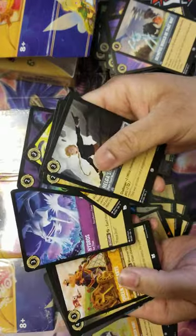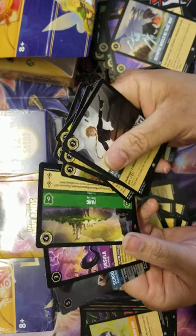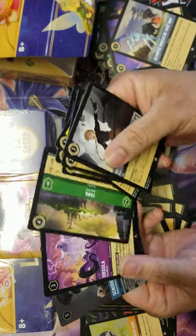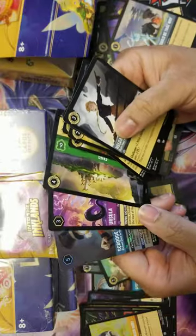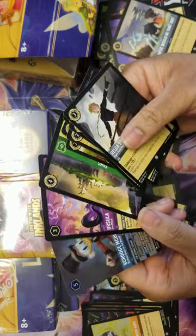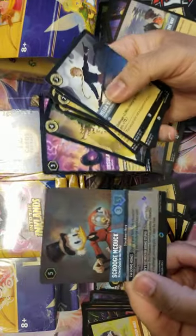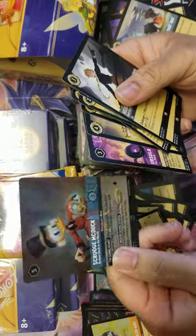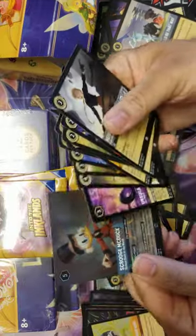No way, guys - two boxes back to back enchants, there's just no way! Wow. Like I said, you can't mess with the Jafar. Look at this - look at Scrooge himself. That is awesome, especially with that painted style. Wow.